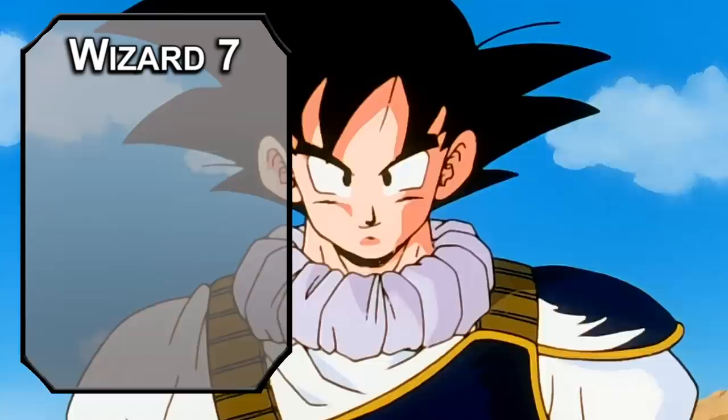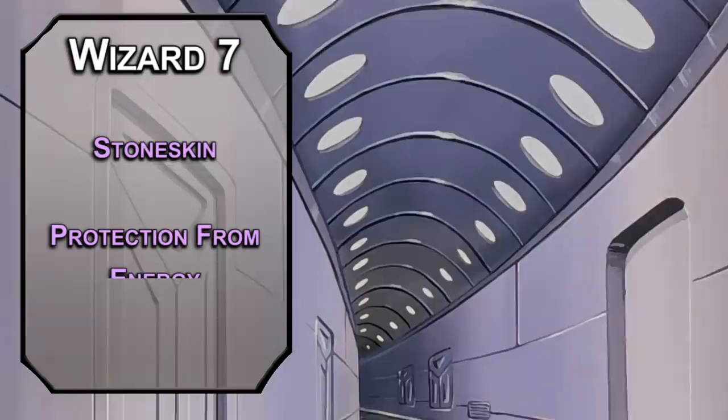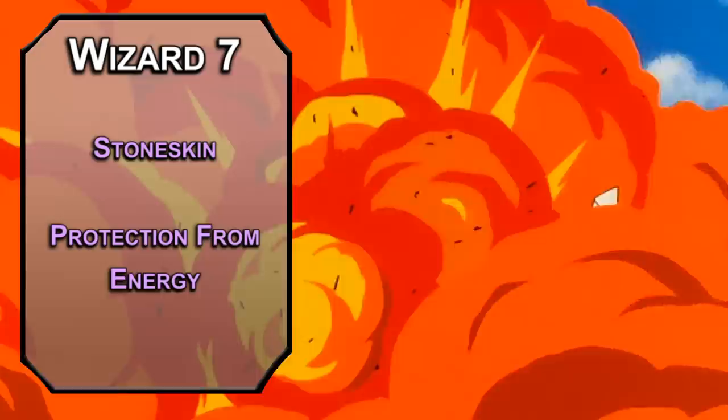7th level wizards can learn 4th level spells. Stoneskin gives a creature resistance to bludgeoning, piercing, and slashing damage for an hour on concentration — it's pretty much auto-Blade Ward if you think the androids are going to punch you a bunch. Protection from Energy lets you give a creature resistance to acid, cold, fire, lightning, or thunder damage for an hour — these spells kind of go hand in hand, but Protection from Energy only requires a 3rd level slot.